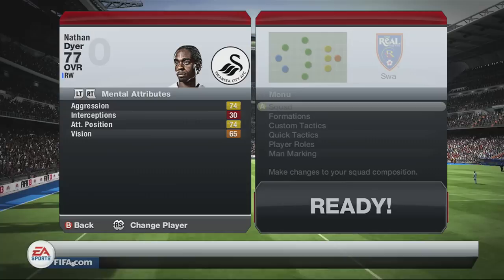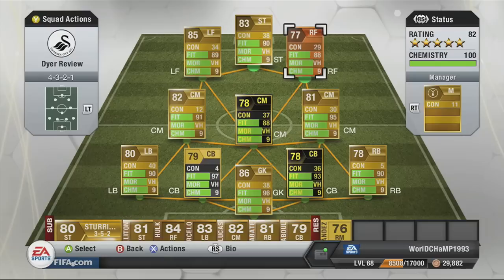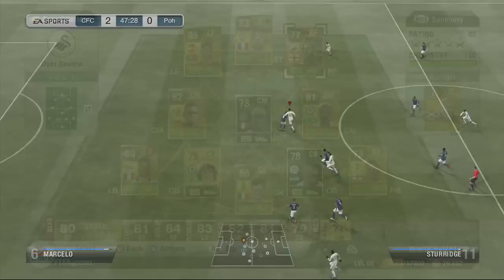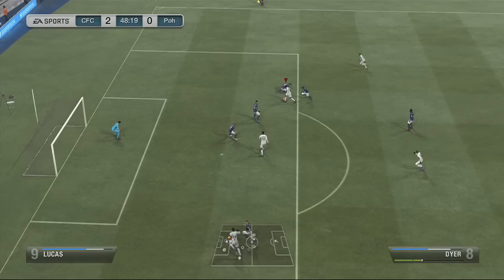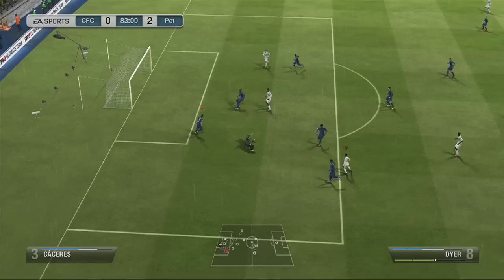Let's have a look at his physical attributes — and this is where it gets interesting. Pace is not a problem; he is very very quick off the mark. The most disappointing aspect of his physical attributes though is his strength — he only has 55. The guy is only five foot five tall, so you can't expect much, but he really does feel weak in game, and that is one of the things I really do hate about him.